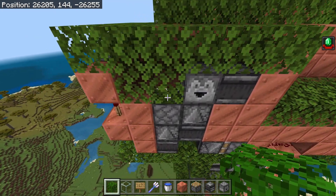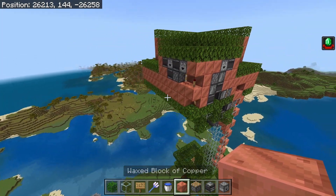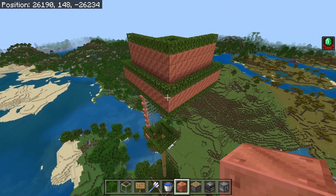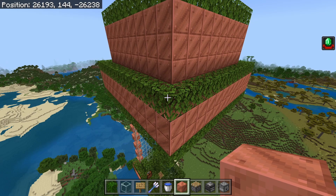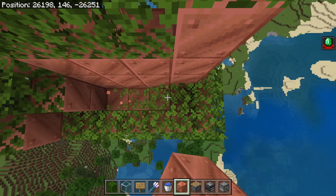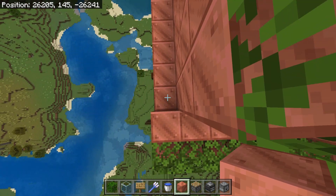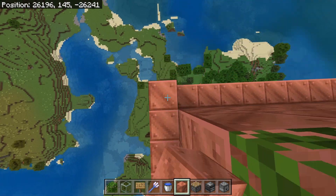Change these two leaf blocks out for solid blocks to keep it looking consistent. Then focus on the outer ring of leaves in the middle of the farm - remove all of them going all the way around this one-wide area, and replace this with another wall that matches the wall directly next to it, going all the way around.